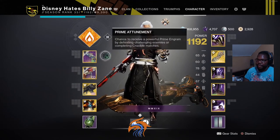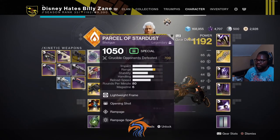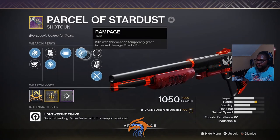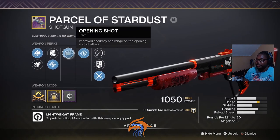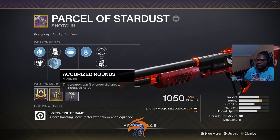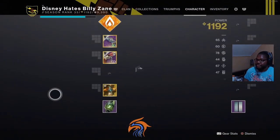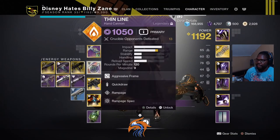We're going to be using some sunset weapons. Right now in my kinetic I'm using a Parcel of Stardust. It has Opening Shot and Rampage. To run through the quick perks: small bore, more accurate rounds, and a range masterwork. Not really sure how important that is now. And then in my energy I'm running a Thin Line.